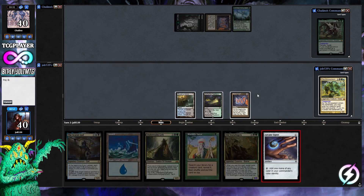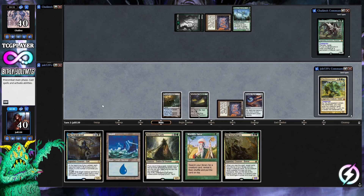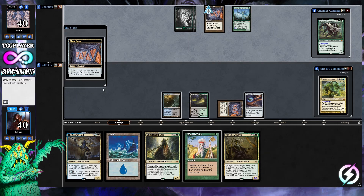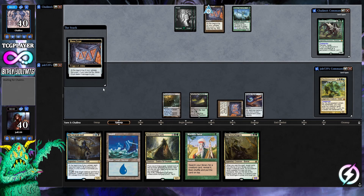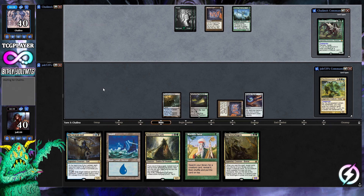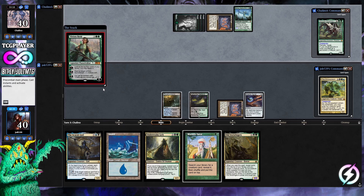We drop Arcane Signet too. With old fish-stick fingers we can get our graveyard going pretty quickly. We have Worldly Tutor in hand — we could go for Hedron Crab to set up next turn. If we want a good option for the Mimeoplasm trigger, we can Worldly Tutor in response.